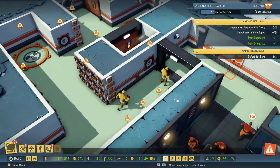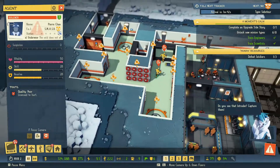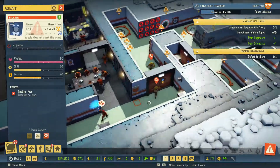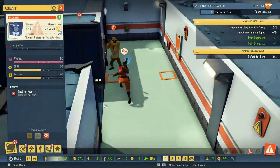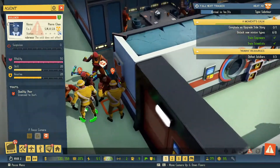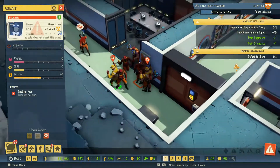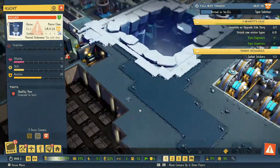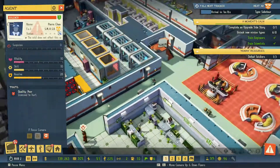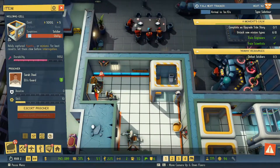Here you all are - it says defeat but you know what, capturing is pretty much as good as defeating isn't it? It says it's three, we've already done one. Come on you lot - one of the traps got him, beautiful! We need more weapons - some of them are just walking around without anything at all. We captured someone earlier - let's have a look. Hello Sarah Steel, let's escort you and we're going to brainwash you.